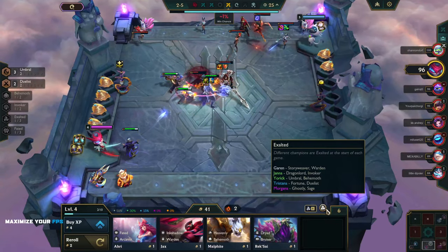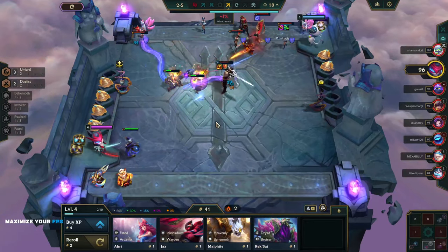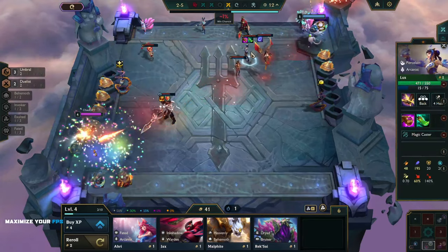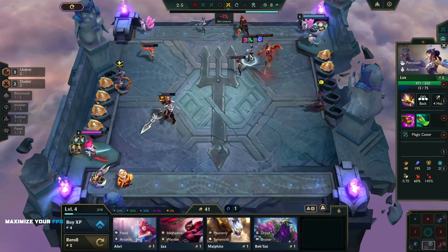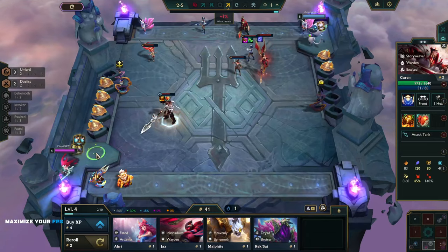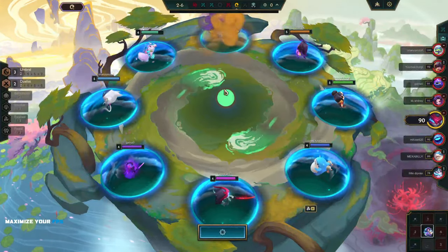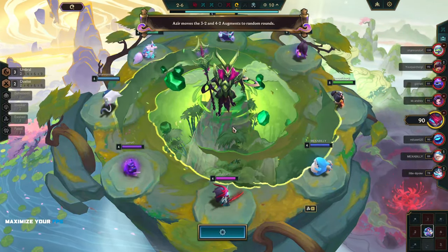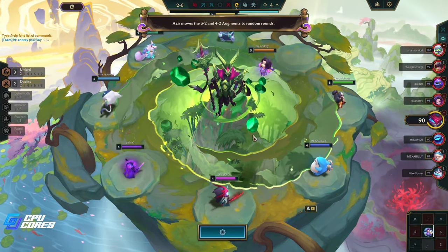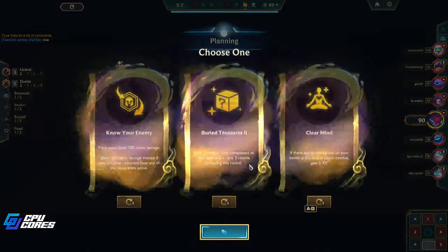We got one Fortune here. I highly doubt we're putting in three Fortune anytime soon because it's not really what we're doing, but if we get an early Tristana we'll see. This guy's got super units — he's already at four. We're going dead last, don't worry about it. It moves the three-two and four-two augments to random rounds — wow, so cool.